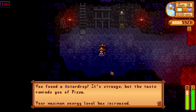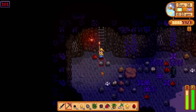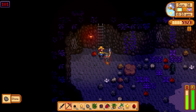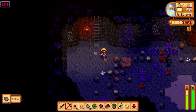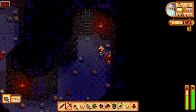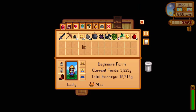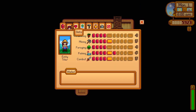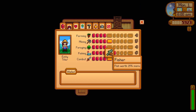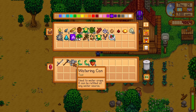For the community center, I completed the spring foraging bundle, the exotic foraging bundle, the spring crops bundle, the blacksmith bundle, and the adventurers bundle. I donated quite a few items to the other bundles as well — not too bad, it's a good start. It's now day one of summer. My farming level is a little bit low, but we will fix that in summer. And that is the end of my spring guide.